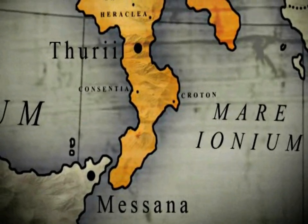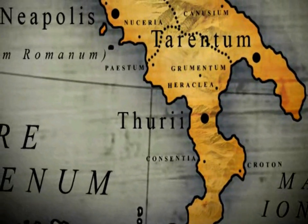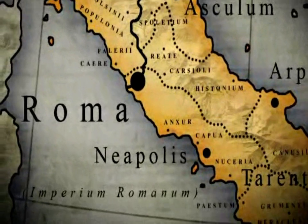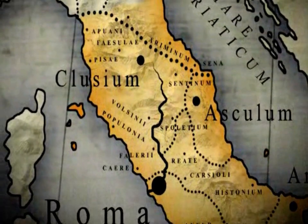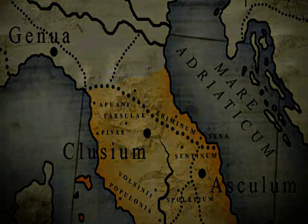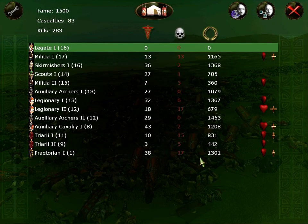To the defeat of Pyrrhus, the Greek coastal cities fell under Roman control. Legionaries and poorer citizens were awarded land in the newly captured Cisalpine Gaul, and Roman colonies spread quickly through the region. This made Rome the master of all Italy, save for some northern areas still under Gallic control.